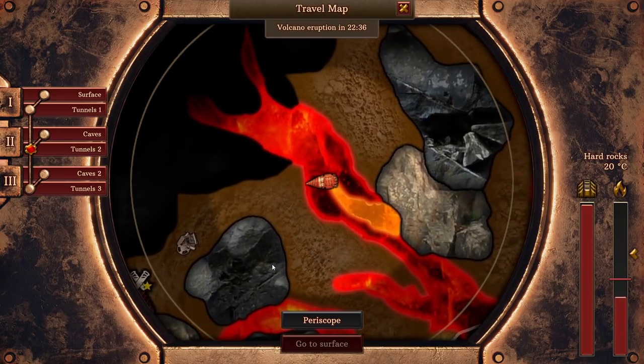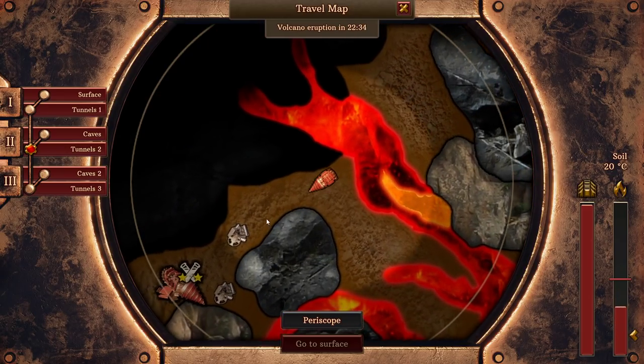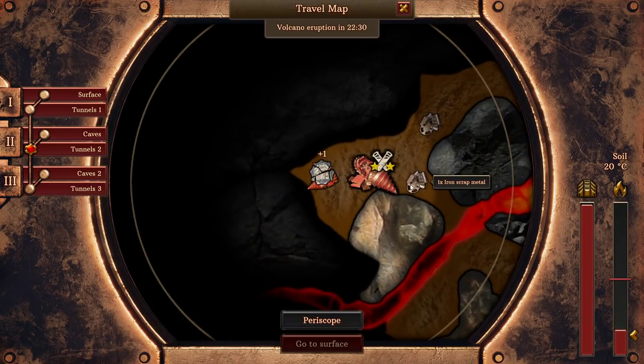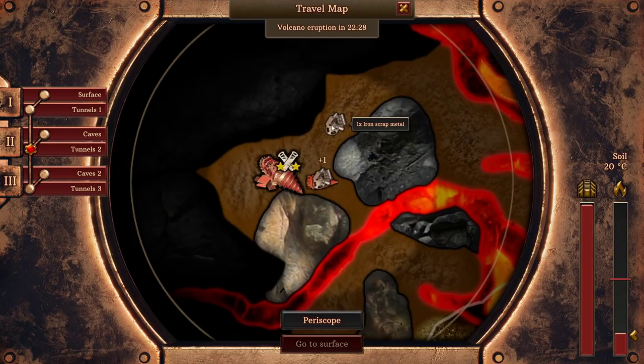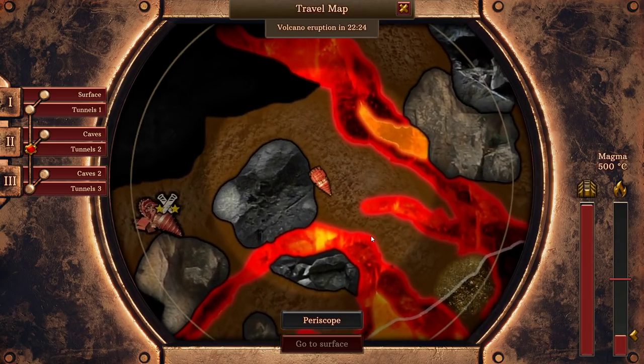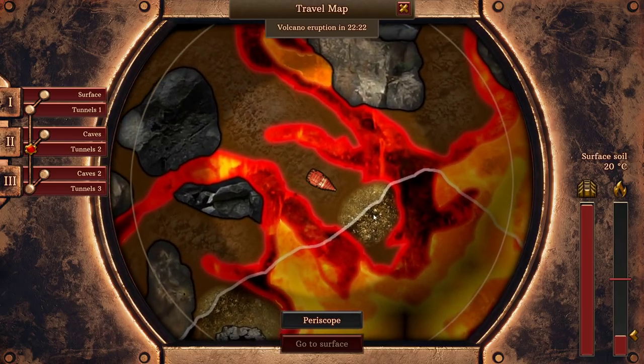I can actually turn it into useful materials after all. These things right here — the tier 2 junk can actually be broken down into something. I think it's just iron, but the point is that it turned out to have mattered all along.